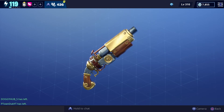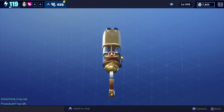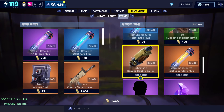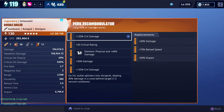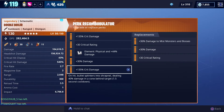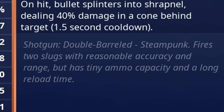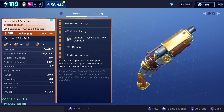For today's video we're going to get some gameplay with the new Double Boiler shotgun, and this is what it looks like up close. You'll be able to get it from the weekly store for 1680 gold. The perks we have on ours are crit damage, crit rating, physical damage, damage, crit damage, and on hit bullet splinters into shrapnel dealing 40% damage in a cone behind target. That has a one and a half second cooldown. At the very bottom it says shotgun double barreled steampunk — fires two slugs with reasonable accuracy and range but has tiny ammo capacity and a long reload time.